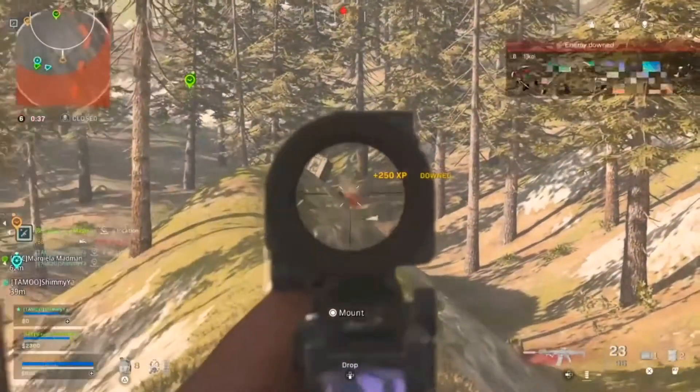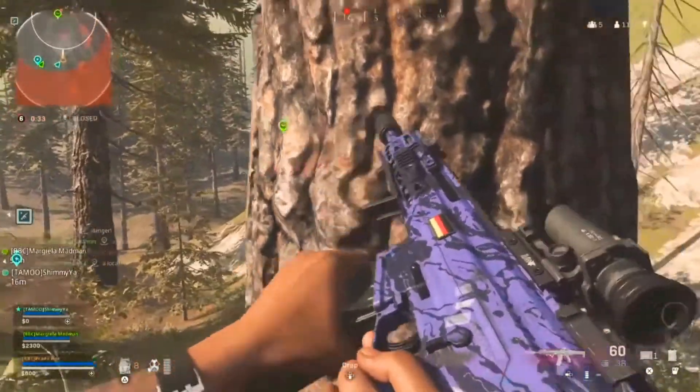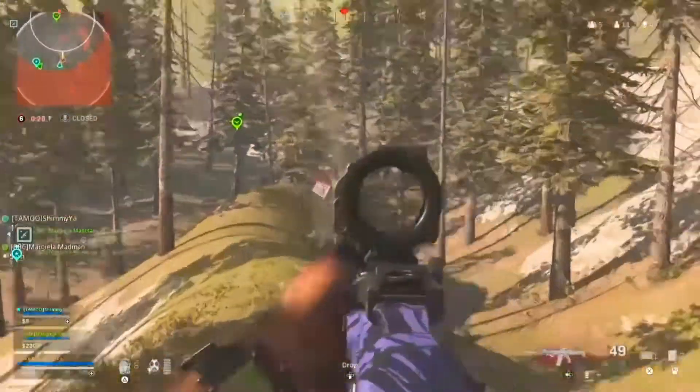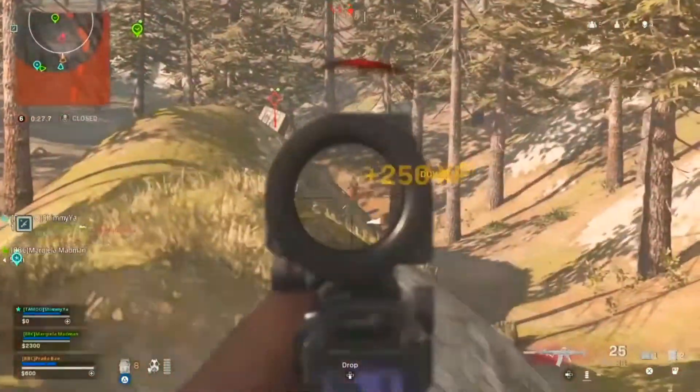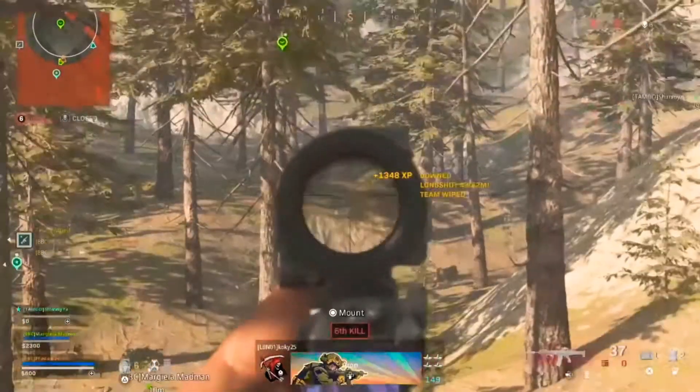Yo, there's a whole team back here. I downed one — behind that loadout. I downed him. Yeah, I downed him, but there's another one there. I downed another. Yo, who needs armor? I have armor. I got a team.